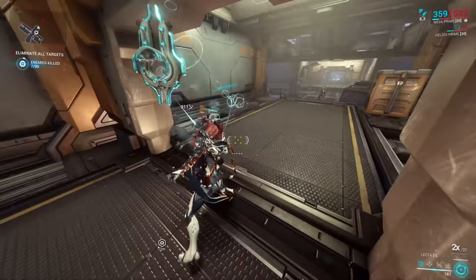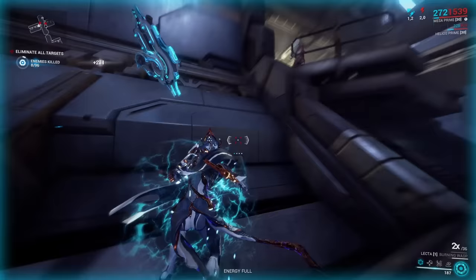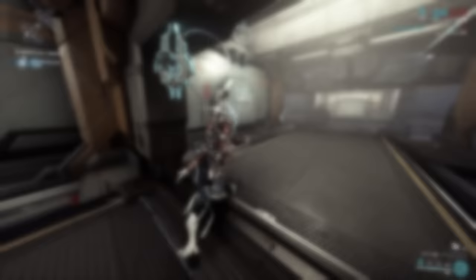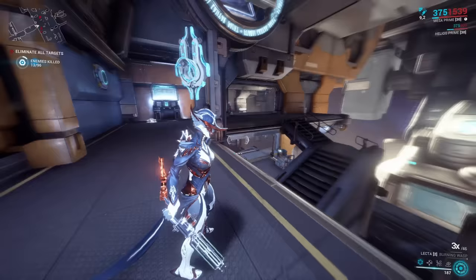The next weapon is also Mastery Rank 0 and serves a very similar role to the Silva and Aegis. The Silva and Aegis is a sword-shield combination, but this one — the Lecta — is a whip, so geometrically pretty different. From the stats, though, the roles are pretty much the same. The Lecta has innate electricity damage and a high status chance, even a little bit higher than the Silva and Aegis.